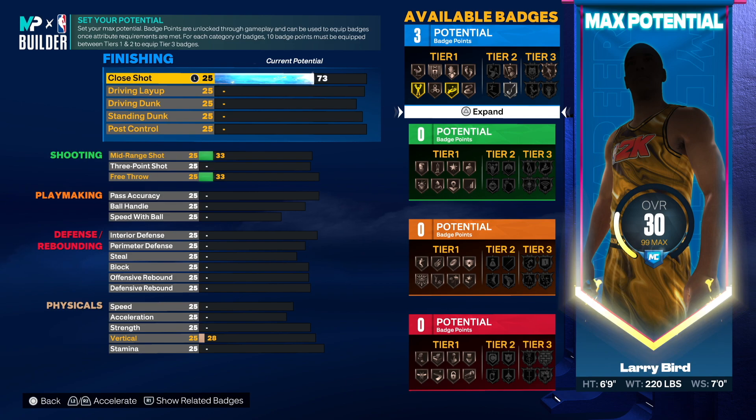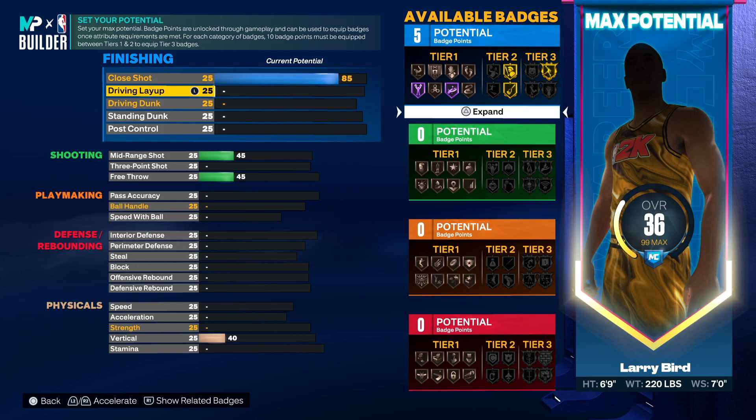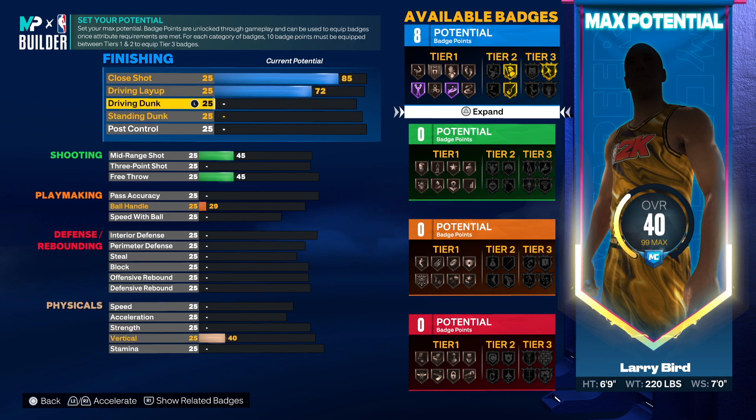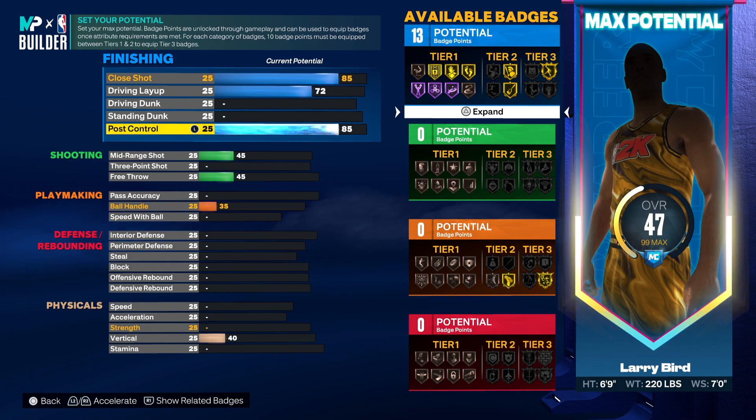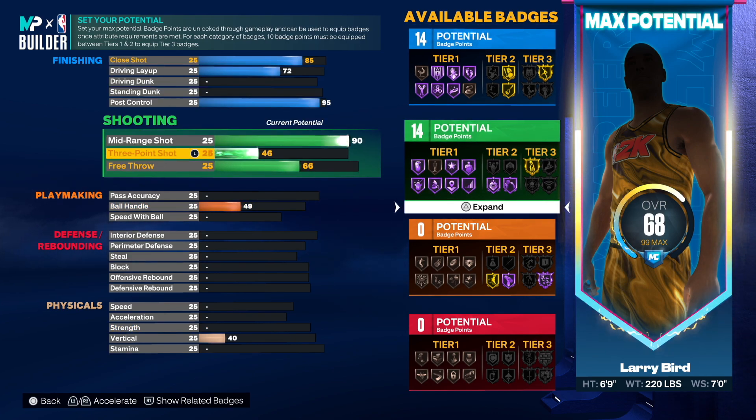He had a 96 close shot but we don't need it that high, so we can go 75 or up to 85. We'll get fearless finisher, masher, and fast twitch — you're going to be in a lot of positions as a small forward where you need fast twitch. The layup was 72, so we go 72 there. We're not touching standing dunk. Larry Legend had a 96 post control so we go up to 95. Then we have unplugable and gold quick first step.